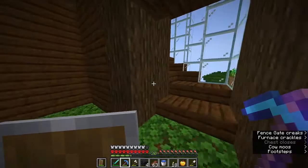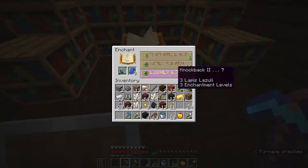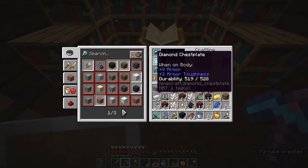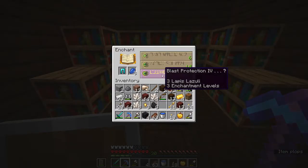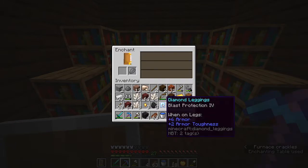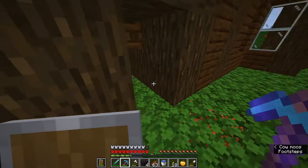Let's see if I can get some actual good enchantments on my sword this time. Knockback - come on, I don't want Knockback. I think if I enchant something else it'll give me a different thing next time. Blast Protection 4 - that doesn't sound too bad. I think I'm gonna make another chest for all my Nether stuff.